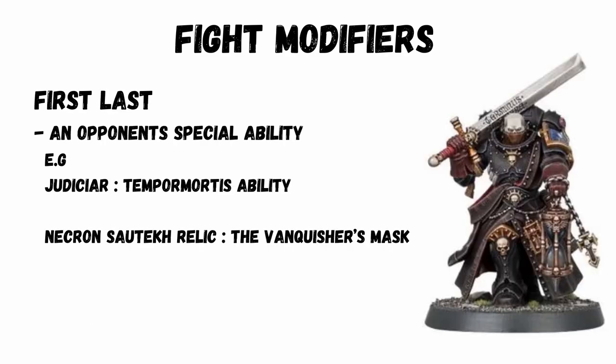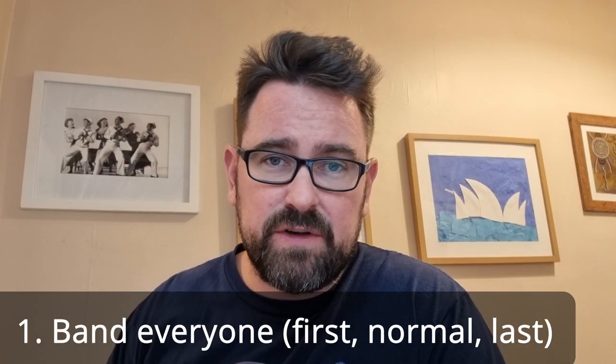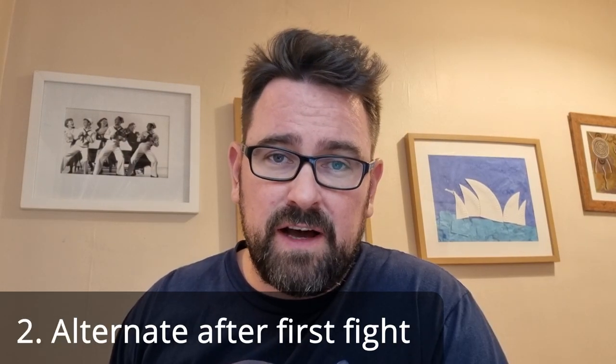Fight last is always triggered on units when an ability is applied to them by the opposing army, such as the Space Marine Judica with his Tempo Mortis rule. There's still yet more complexity: if a unit is both fight first and fight last — for instance, you've charged and the Judica then uses his special ability to make you fight last — that makes you fight normally, as they essentially cancel each other out. So now everyone's in the bandings, you know who starts first and to alternate, and you just work your way through all the melee.